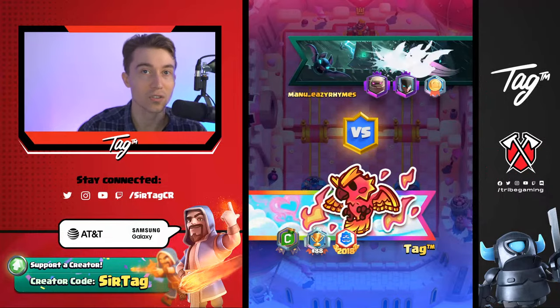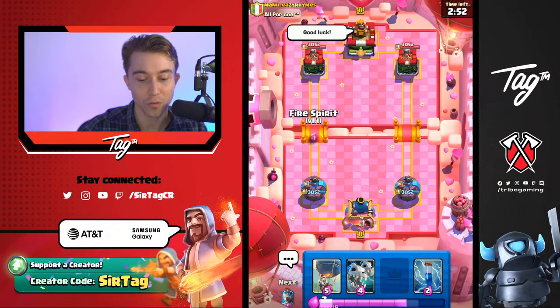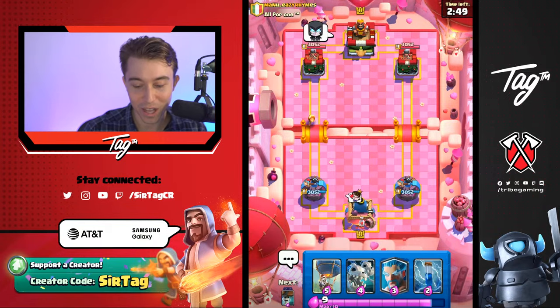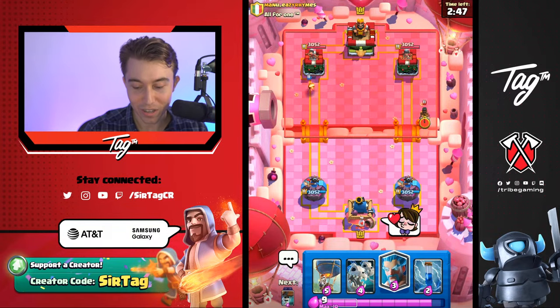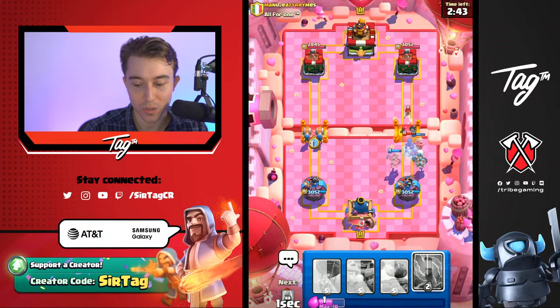It's nice because we have Skeleton Dragons to destroy the Bomber, and also I feel like Wallbreakers are going to be a bit harder for him to counter. When I cycle our Fire Spear here, he's going to give us some love, we'll drop some love back. Generally in this type of situation it's important for us to cycle our Wallbreakers as much as we possibly can.